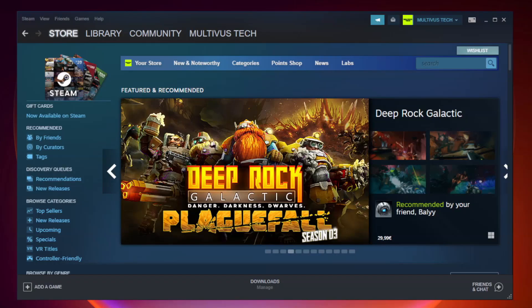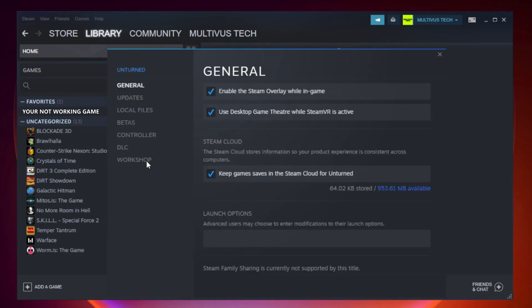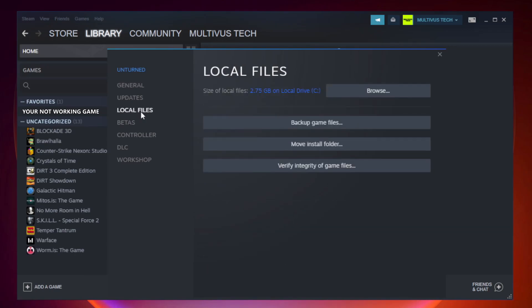Open Steam. Go to the library. Right click your not working game and click properties. Click local files.